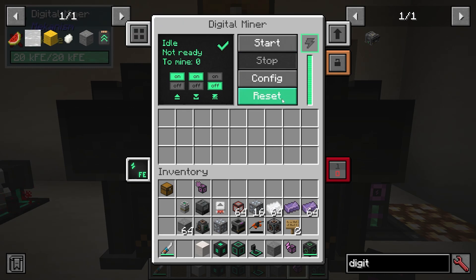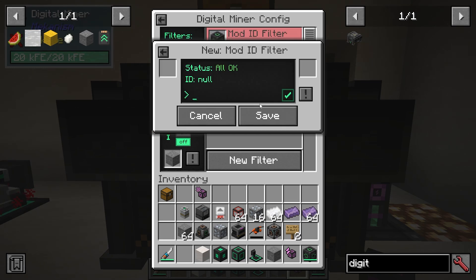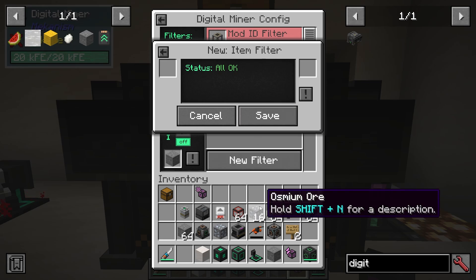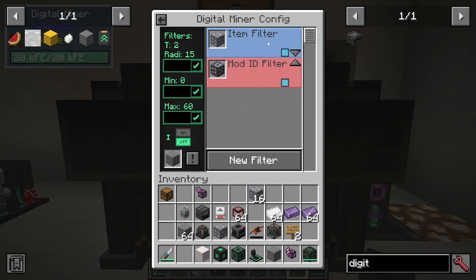So how are we going to tell it what to mine? We go into the config here, and it basically works on filters — these are pretty intuitive. I can create a new filter and enter a mod ID, for example 'mekanism', and save it. That mod ID filter will mine anything from Mekanism. You can see it cycling through all the different mineable items from Mekanism. Or we can add an item stack filter — let's say I only want to mine osmium. I can say, please mine osmium ore and save that filter. Filters also have a priority, with higher numbers meaning higher priority.